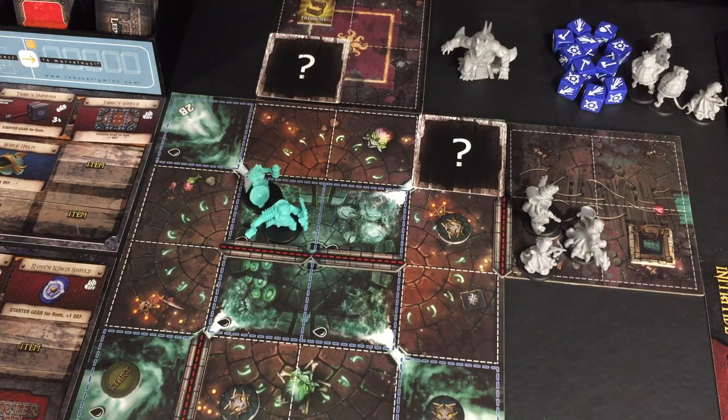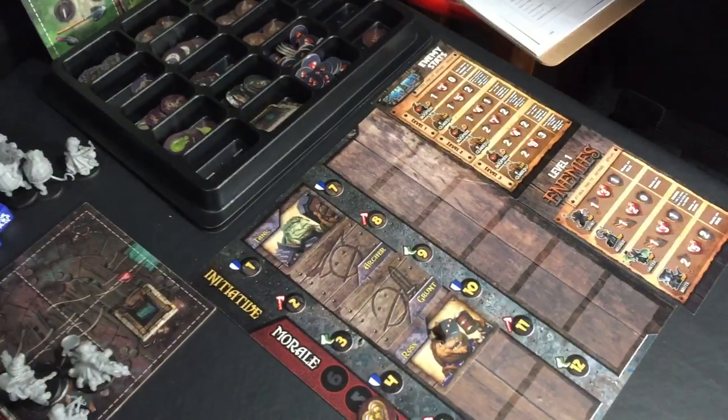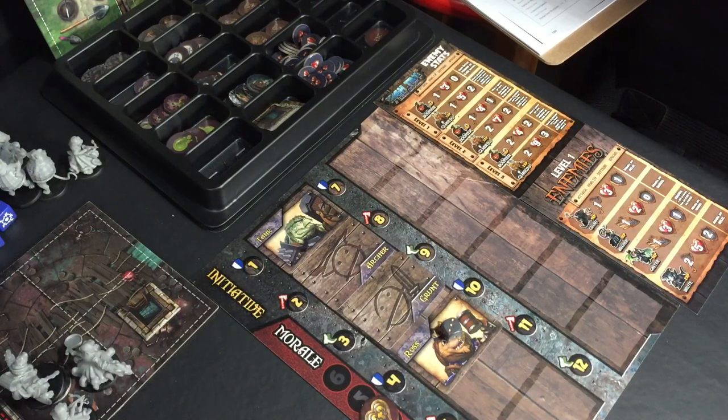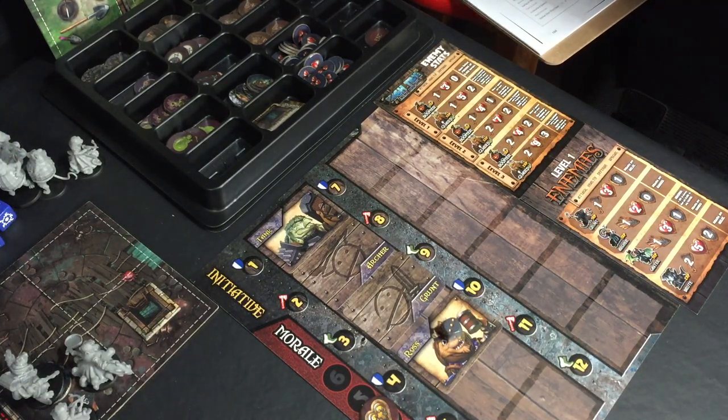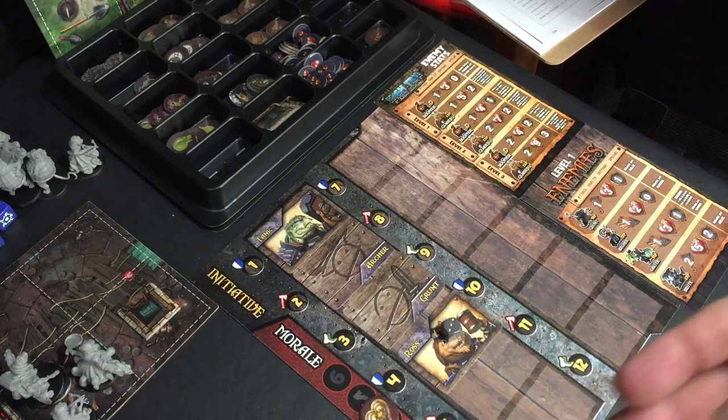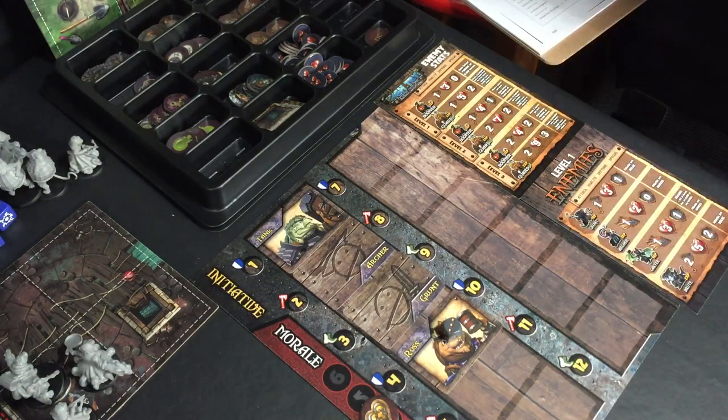One of the main things I did wrong on episode two was when I had Ross fall back — when I had him manipulate the initiative track — it should have taken his entire turn, not just one action. So that's another thing about moving in and out of water. There are certain things in this game that I think are more designed to slow the heroes down and, in my opinion, get in the way of the fun a little bit. I don't think that action is so powerful that it should take an entire turn, but that is how it is written and that is how we will play going forward.